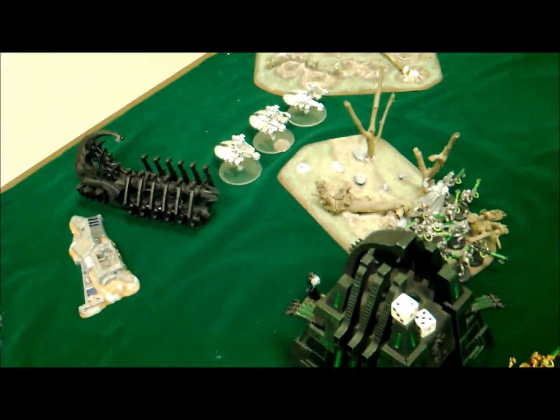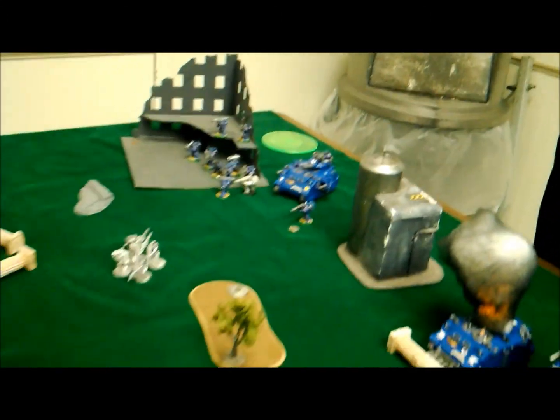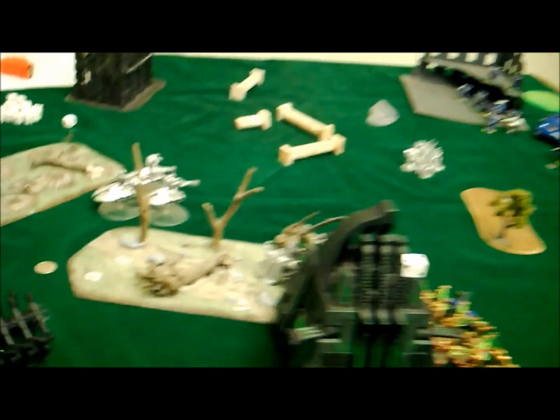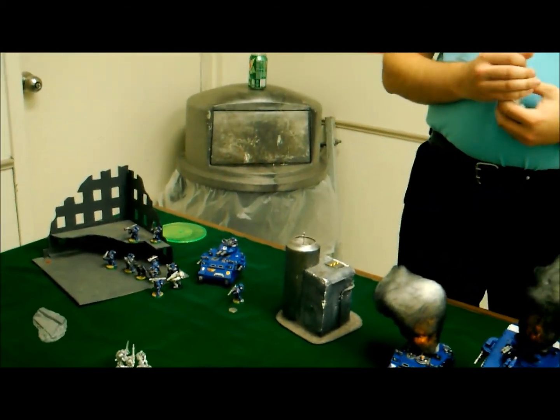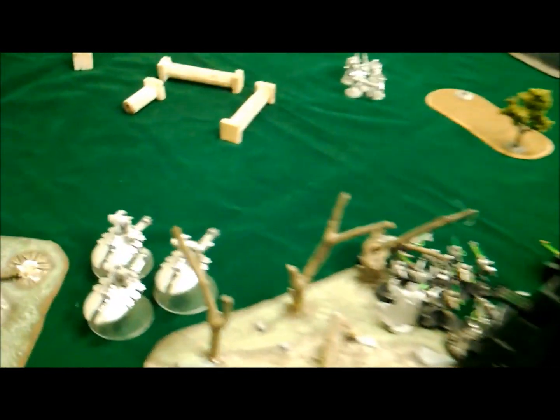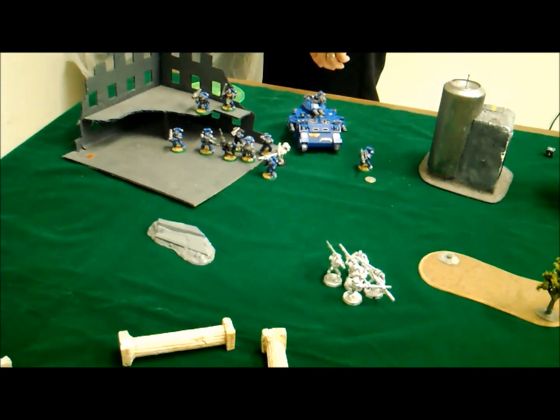Necron Turn 2 — I did a bit more this turn. Movement: my Deathmarks came in and marked the Tactical squad. Other movement: Warriors moved up a little, Destroyers moved up. Shooting: Doomsday Arc put a big pie plate and rolled a 5 and a 6 again — scattered off completely. Heavy Destroyers shot at the Speeder, 3 hits, he saved one on his Jink save, and I blew it up.